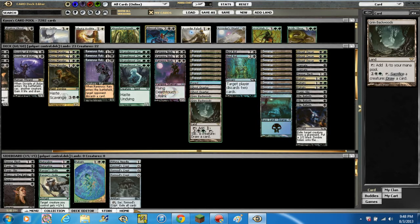Then we're running 2 Grim Backwoods — tap to add 1 colorless, or pay 2, a green, and a black, tap this, sacrifice a creature to draw a card. Works great with Drag Tusks and with Strangleroot Geist — it's just to help you dig and get what you need.